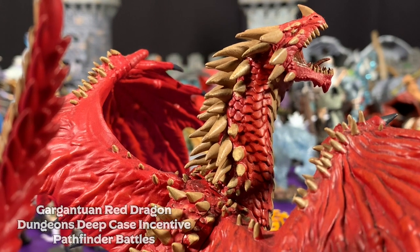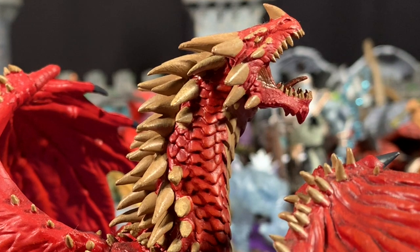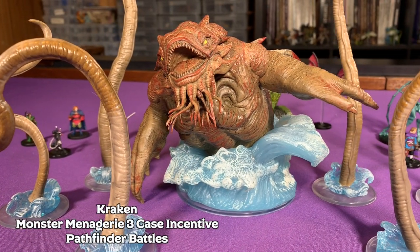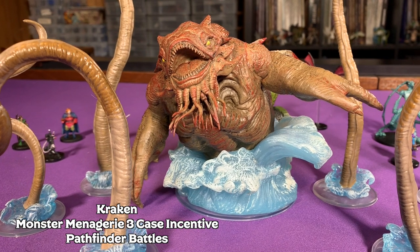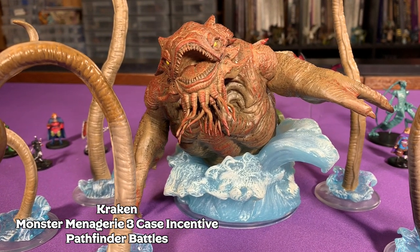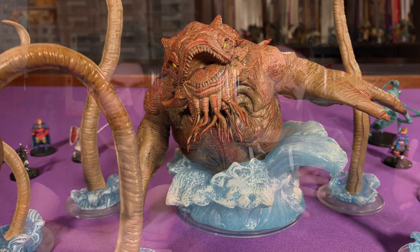Every set of miniatures also includes what's called the case incentive figure, which is thrown in when you order a full case, but you can also get it separately. This figure is usually a premium huge or gargantuan figure that is really something special. So this is where I was able to get my Kraken figure, my Ancient Red Dragon, or my Niv-Mizzet figure. These figures are usually $40 or $50 on their own, but when I pre-order my case of miniatures, it's thrown in as a bonus on top.